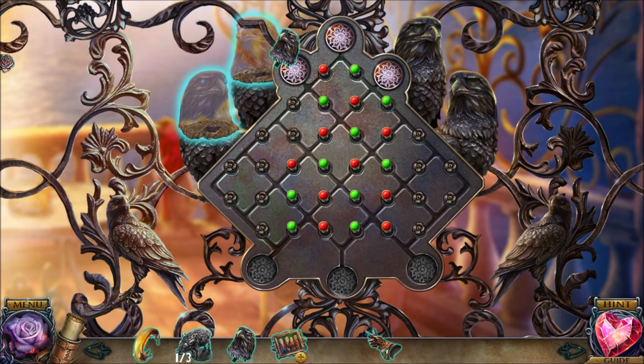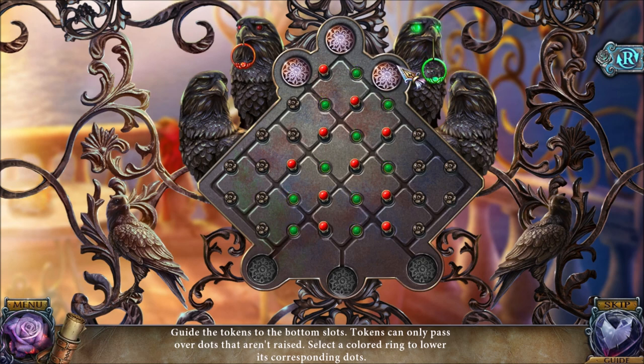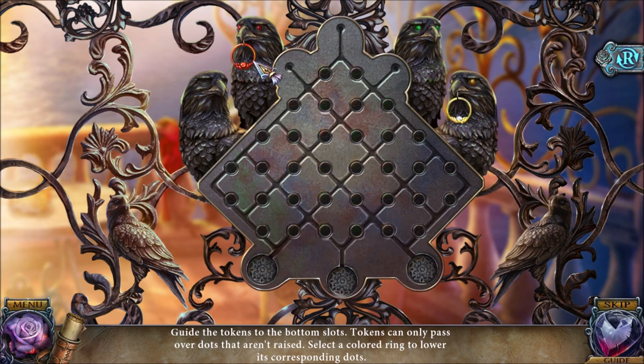We're going to go outside after placing these falcon heads into place and solving a puzzle. With this puzzle, you want to get rid of all the green things first, then all the red things. Green, red, green — that's how we solve that puzzle.